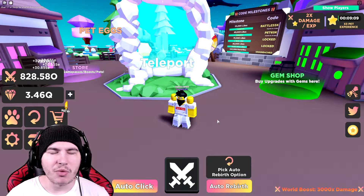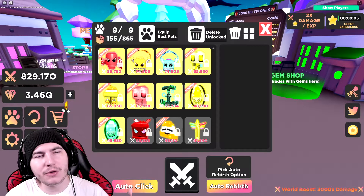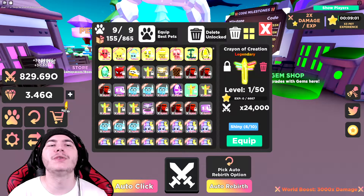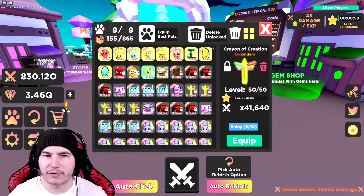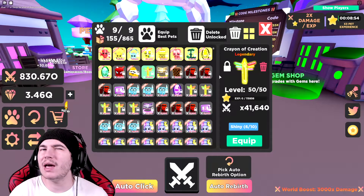Hey guys, it's Jamie and today I'm on Roblox. We're playing some more Pet Battle Simulator, as you can see on the screen, and today we are trying to grind for the shiny Crayon of Creation. In the last video we got the normal version of it — at least one of them, I think we actually had a couple. We also leveled up to level 50 just to see how good it is.